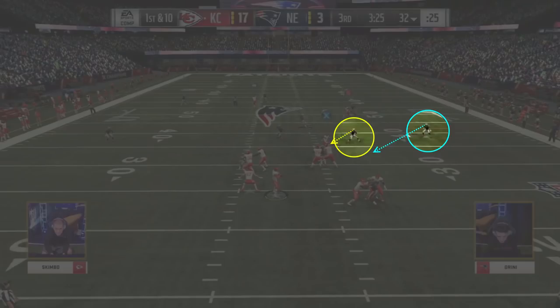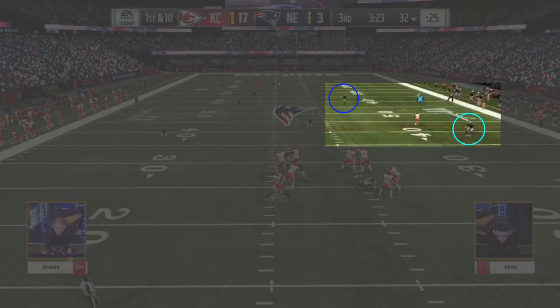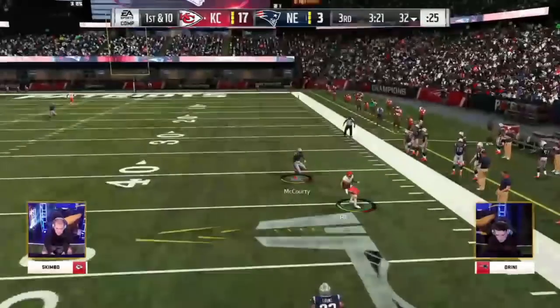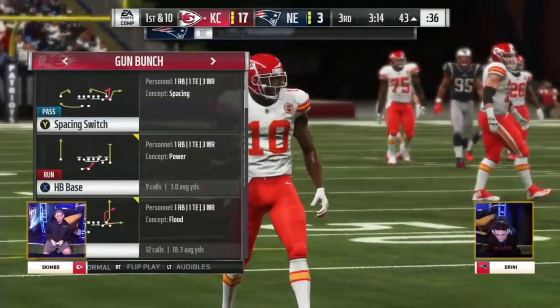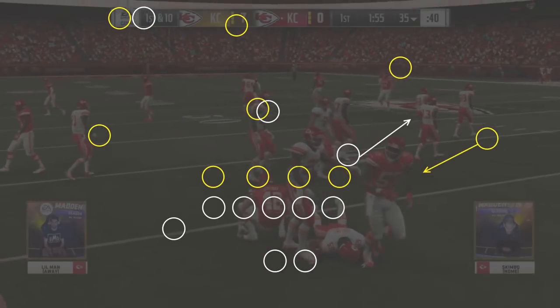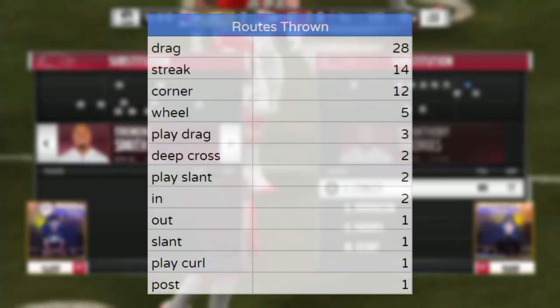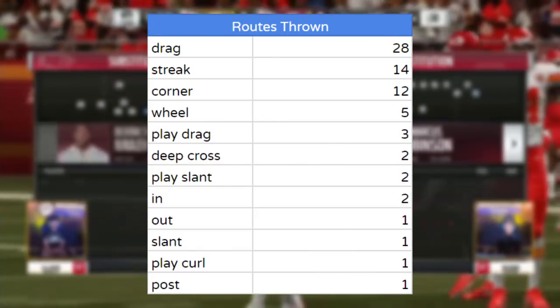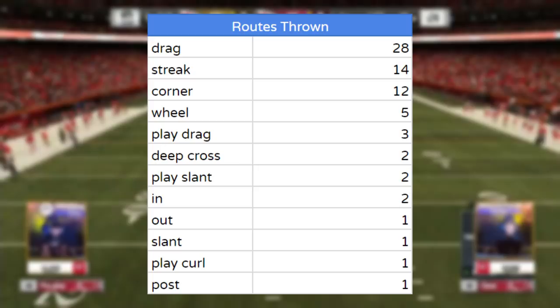With the drag bracketed and Drini on the post, it looks like the route combination has been smothered, but Skimbo realizes this and playmakers the drag up the field. This results in it getting behind the hard flat down the sideline, where the outside defender was pulled inside to initially guard the backside post. With Drini completely across the field, he is helpless as Skimbo drops a dime to Tyreek Hill for a 25-yard gain. This presented an awkward dynamic for opposing defenses as to how they wanted to play their outside coverage. If they chose to shade underneath, Skimbo could simply playmaker his receiver up the field, while if they chose to shade over the top, the drag would run open underneath the zones. Drags were by far Skimbo's most thrown route over the final 5 rounds, but possibly the most surprising number is that he only threw one post route. In this case, the route was better as a decoy than as an actual option, as it more times than not took his opponent's user defender out of the equation.